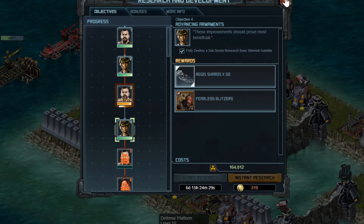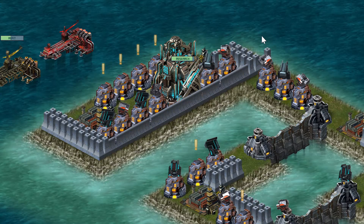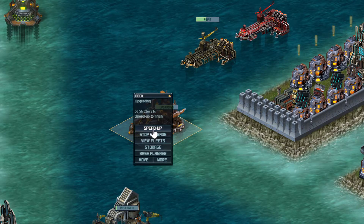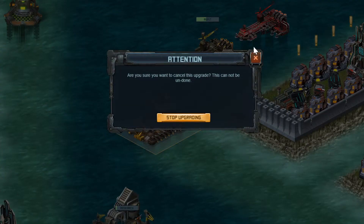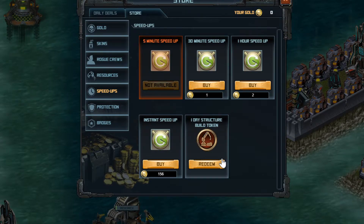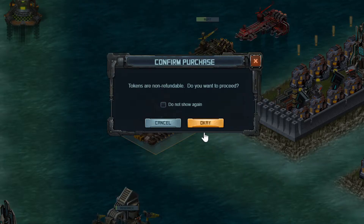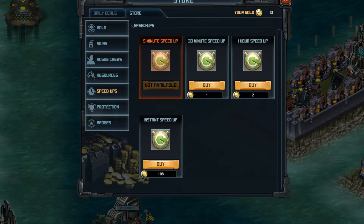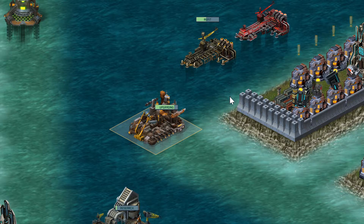The outpost has been upgraded to max level, which means my dock has been unlocked and I started upgrading that one. I use tokens from the Forsaken Mission — the one-day structure build token out of the medium pack — for both of these. I don't want to stop upgrading, I want to speed it up. These one-day structure upgrade tokens are quite nice and help speed things up. You need the max dock so you can use five of the newest ship in the actual raid.